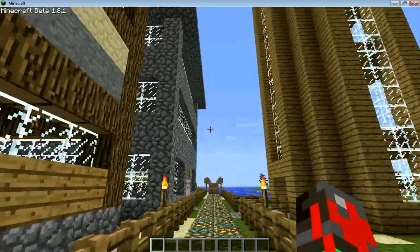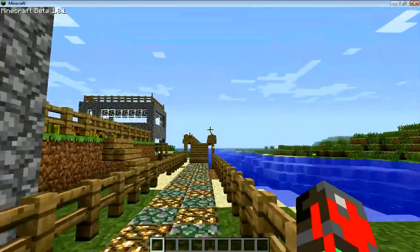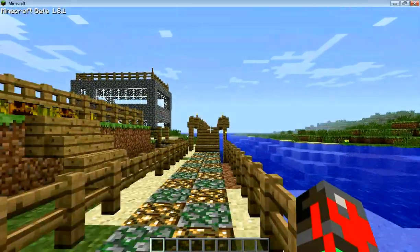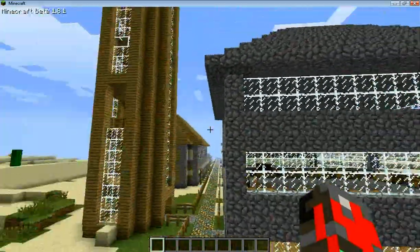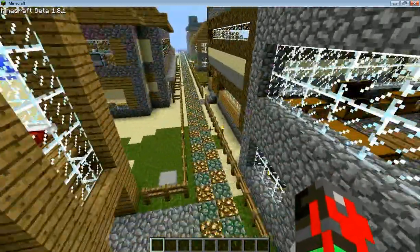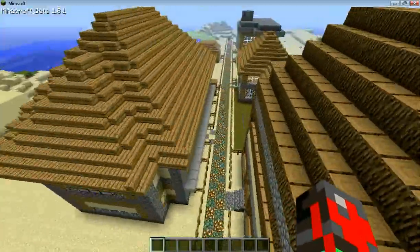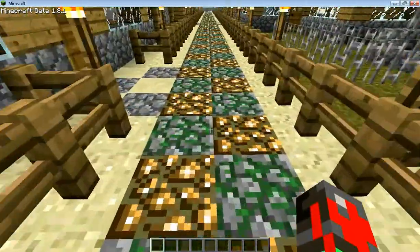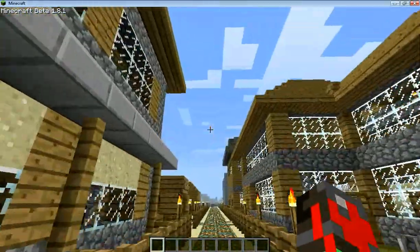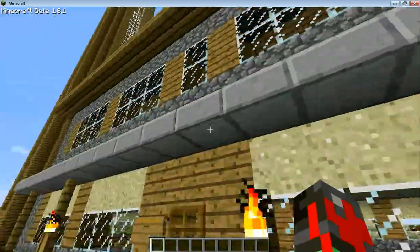A kid named Russ built this whole thing. He's on here pretty frequently. Pretty awesome, pretty nice looking. He's got a little hotel for visitors and such. Pretty well built — that's what we were on top of earlier. He'll typically allow people to build houses in this city. It's pretty nicely built.